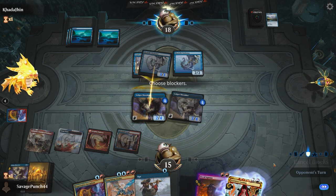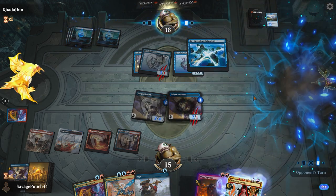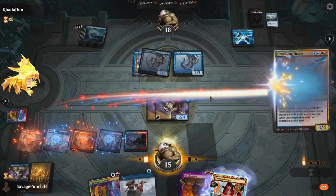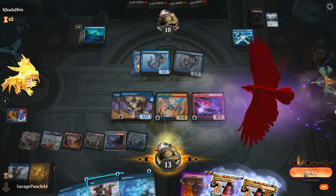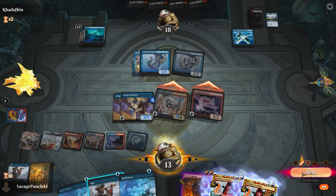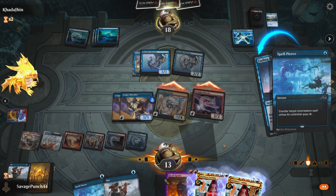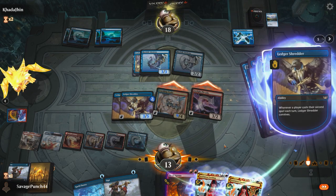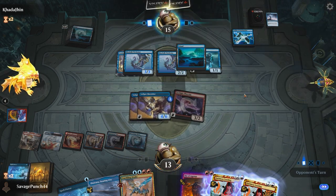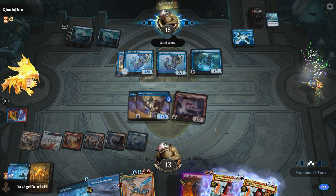We also keep our opponent off of drawing with Curious Obsession thanks to Shredder's big butt. They tap out for Ley Line of Anticipation, leaving us open to cast a Crackling Drake and set up a kill in the air. On our next turn, we cast three spells to reanimate a Phoenix and attack for 12. They decide to Fading Hope my Drake, but I Spell Pierce in response. Instead of paying the 2 mana, they play their own Spell Pierce, giving me two free connive triggers from the Ledger Shredders. On their turn, the opponent completed their daily quest by casting a bunch of blue spells before giving us the GGs and scooping.